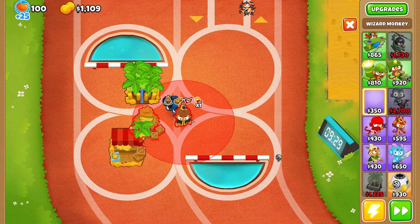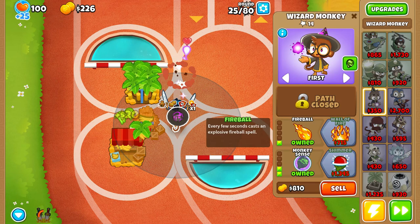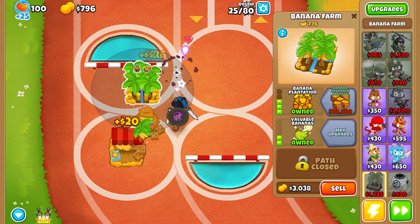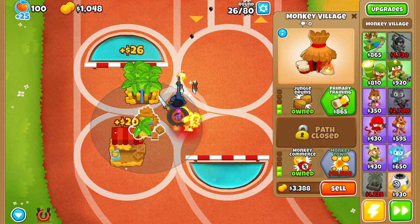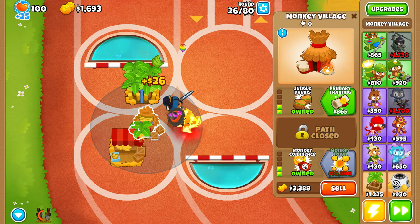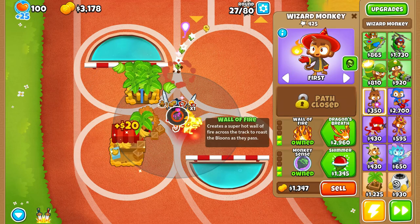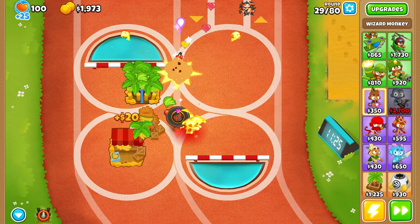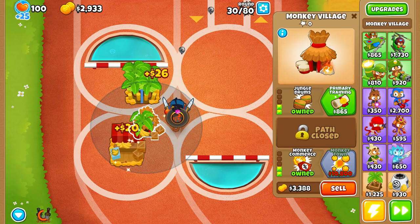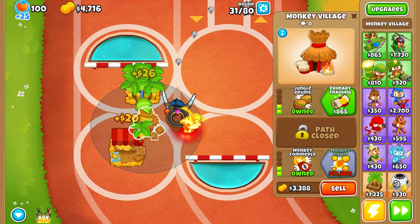Now we need lid popping, so we'll just put that down. For round 40 we should get this dude to dragon's breath, because dragon breath is overpowered. This starter character is perfect — just look at him, he can demolish balloons no problem. Now I just need monkey town and monkey city so I can get Monkeyopolis as soon as possible.